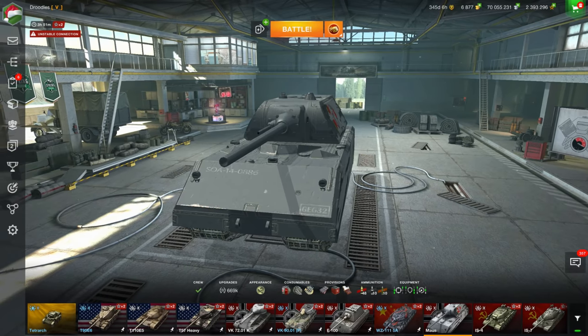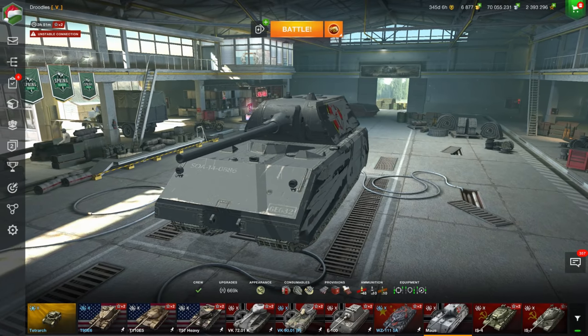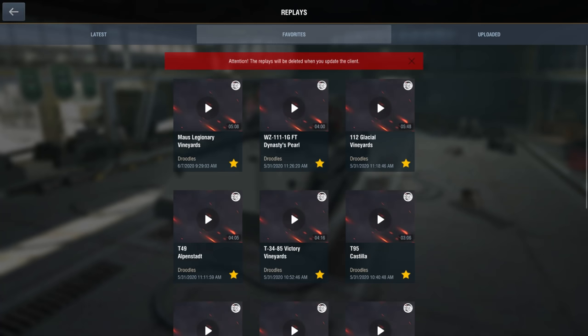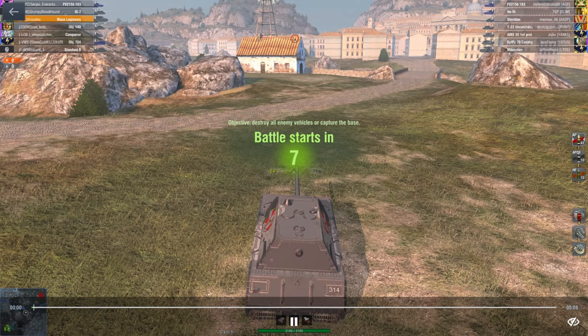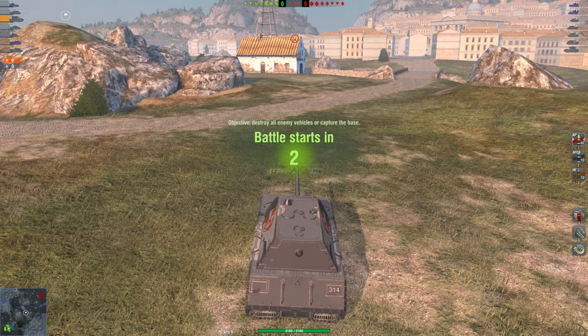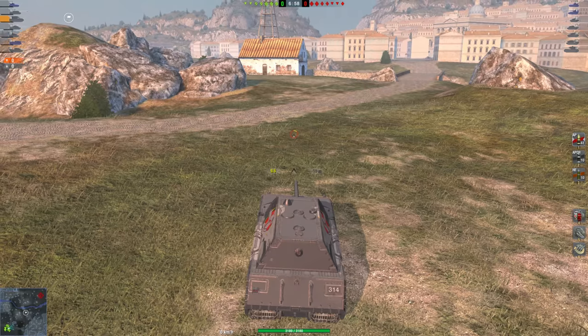In today's video I'm going to be breaking down Vineyards. I have my Maus so I'm going to be showing you a replay in my Maus. But of course, showing you just one replay isn't going to tell you everything you need to know on where to push, because I'm in a Maus. You won't be able to do the same thing in a Leopard that I'm doing in this vehicle. So after this game is over I'm going to pull up StratSketch and show you a bird's eye overview of Vineyards.